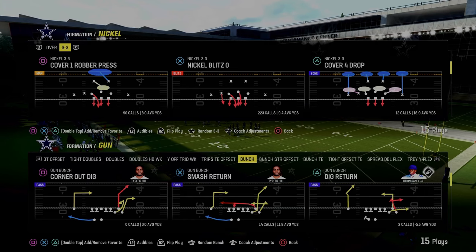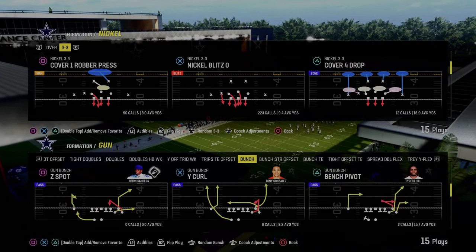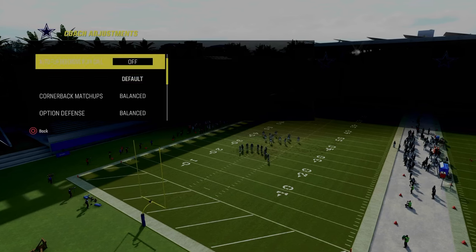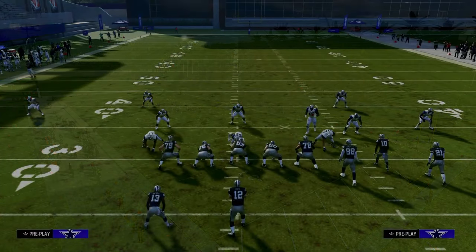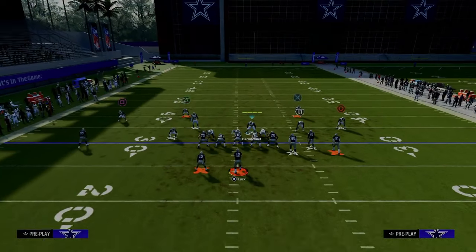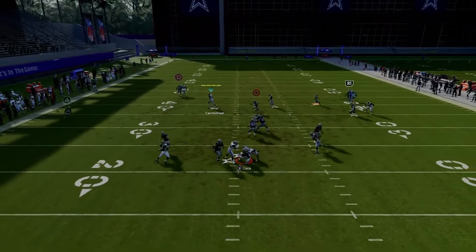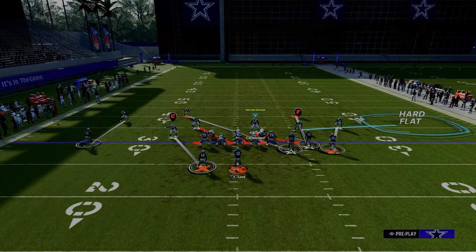The last defense we're going over is the Nickel 3-3. This formation has been really good for the last several years in Madden — there's always a great blitz out of it, and if you master it, it will carry over to almost any Madden you play. The play is Nickel Blitz Zero. Make sure auto-flip is off, auto-alignment on default or baseline, and flip the play so your nickel corner is on the right side. Pinch your defensive line, shift your linebackers to the left, blitz all linebackers, and put the nickel corner on a hard flat. This is a five-man blitz — I'll show you how to make it a four-man in just a minute. It's a really consistent A-gap blitz, though it doesn't provide quite the same coverage as Dollar.